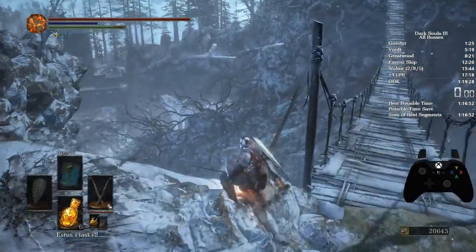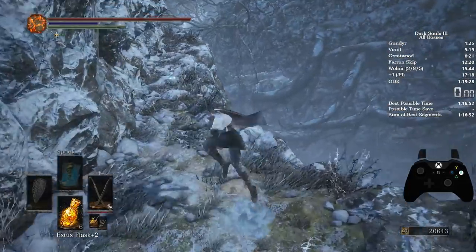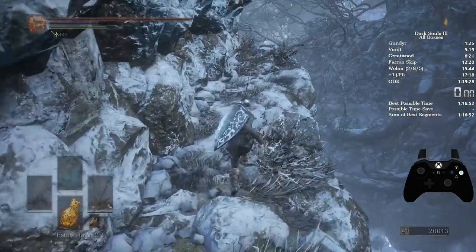So you come over to this bridge, come down here, drop, and put on the assassin armour on your chest so you can see your feet better.